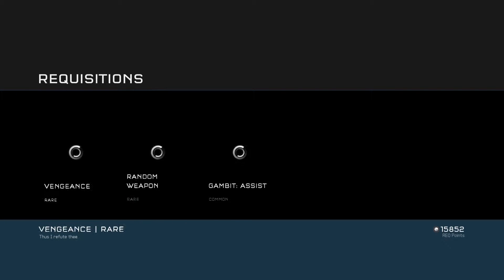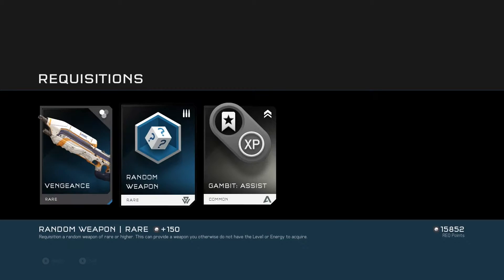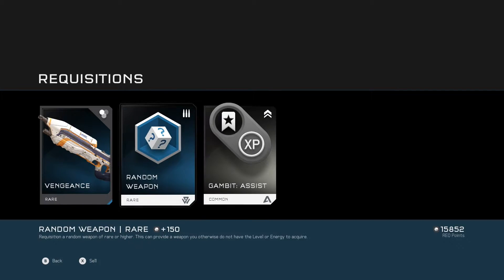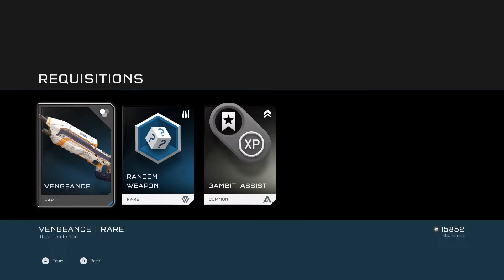We'll just wait for those to load up and see if they look any good. Got two Roars and a Common — so Gambit, Assist. I presume ranking the top 50% for Assist and claim your XP reward, finish close to the top for additional XP. Random Weapon — Requisition of Random Weapon of Rare or Higher, Risk and Provider Weapon. Level or Energy is required. We've got a Rare Vengeance — is that a Camo?